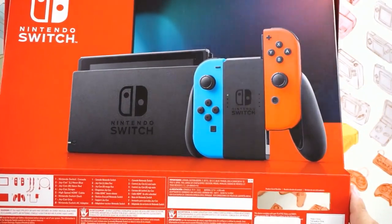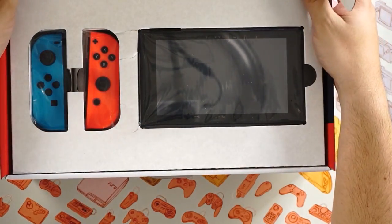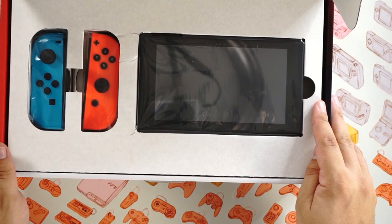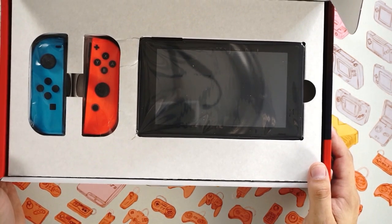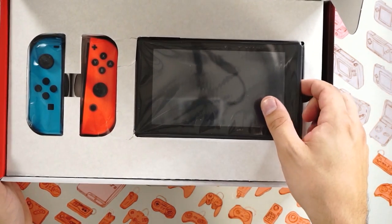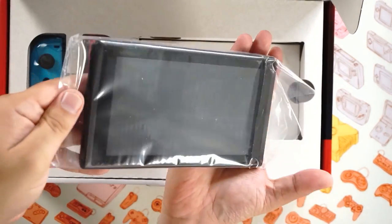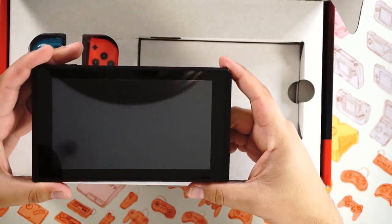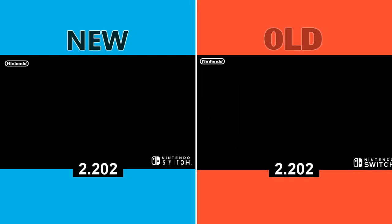We managed to get ahold of the newly updated Nintendo Switch. And if you've seen our coverage by now, you probably already know that it's pretty much identical to the original Switch except for a longer battery life, at least going by what Nintendo has said themselves. But we wanted to go even deeper and see if there might possibly be any undisclosed differences. After all, the updated Switch appears to be sporting the newer, slightly smaller chipset from the upcoming Switch Lite, which means there could possibly be other performance differences elsewhere, such as load times or even download times. So we ran a few tests to see if we could spot any differences ourselves.